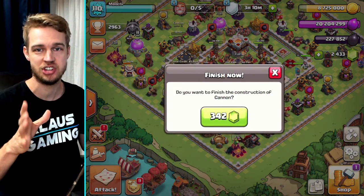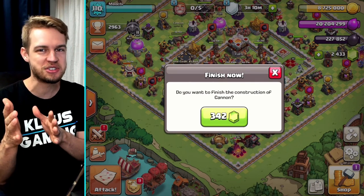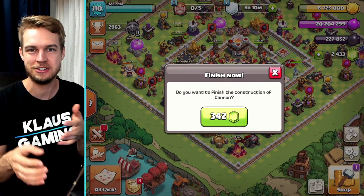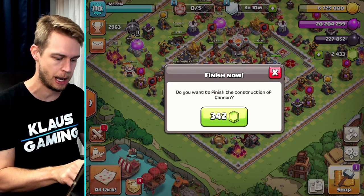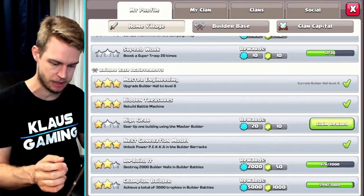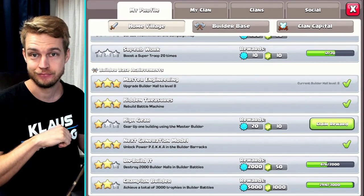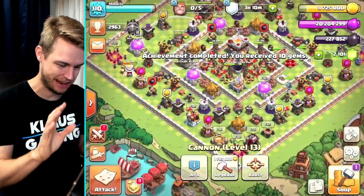This is like the only time I'd ever use gems on a building unless it's like almost over and I need to go to sleep or film a video, go ahead and gem it. But this is the one building I'm going to use gems on — bam, there you go. So we've geared up. We got an achievement — how many gems does that give me? 10. That was not a very good investment; I still came out way negative on that.